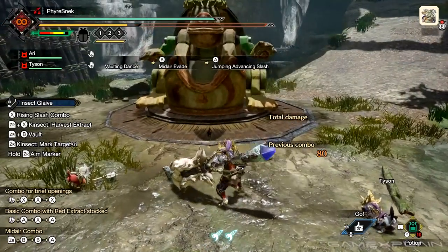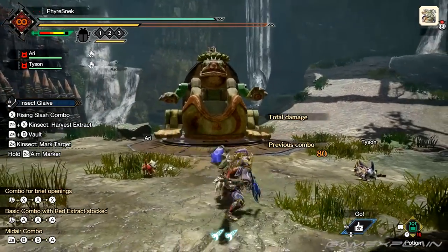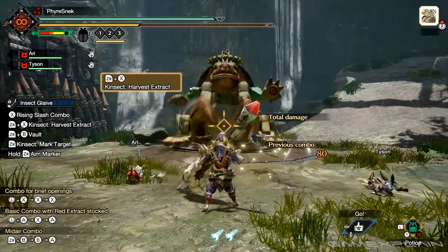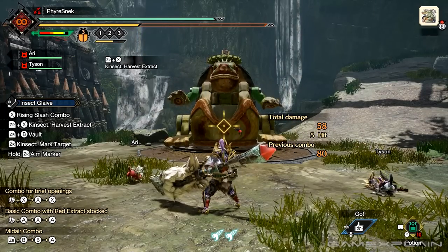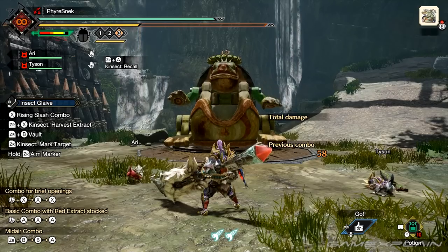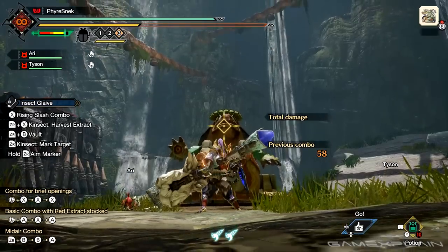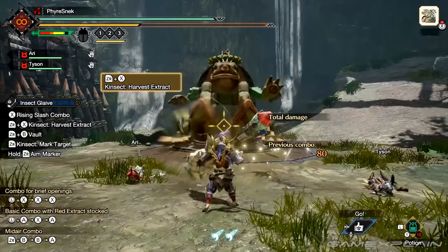The Insect Glaive also makes use of a Kinsect. The Kinsect actions are tied to pressing ZR plus another button. Pressing ZR plus X lets you use the extract, which will fire the Kinsect at where your cursor is pointed. Pressing ZR plus A will let you recall the Kinsect. When the Kinsect hits a monster it has the ability to get one of three extracts. The three buffs are the red buff, the white buff, and the orange buff.